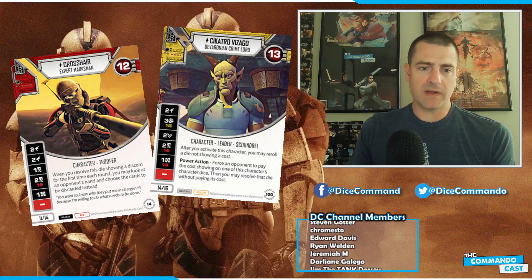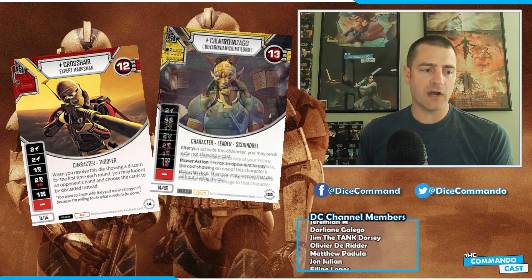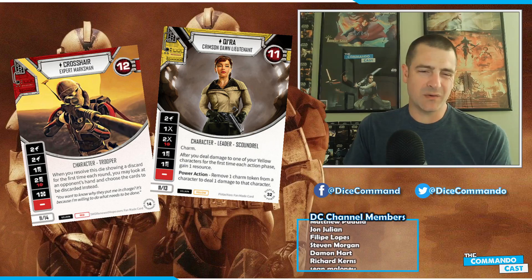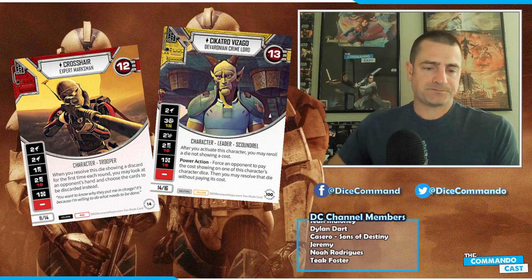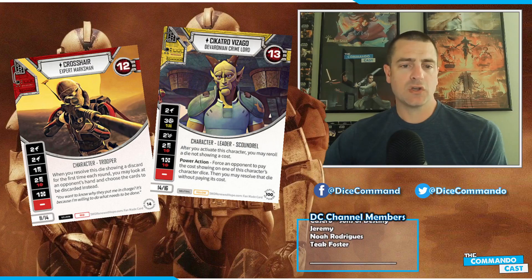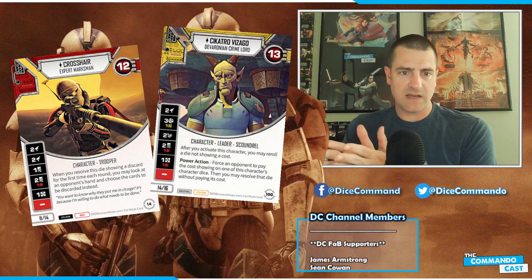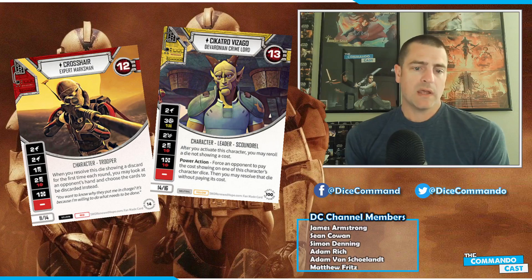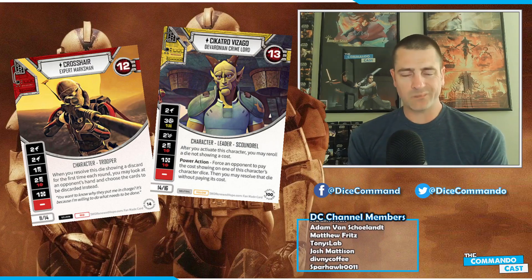I do want to note the Black Dawn thing out there — when you deal yourself indirect you get things — but I don't think that's the right strategy for Crosshair, because he just has the one indirect and I think you're more than happy to take the one indirect yourself to get two specific cards out of their hand. I don't think that's the play here.